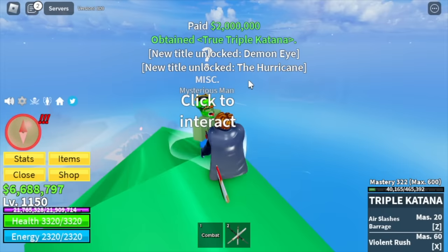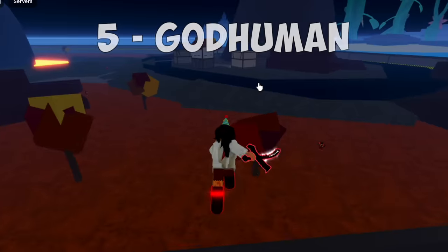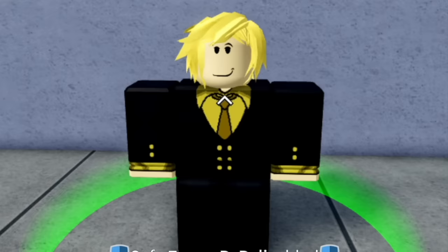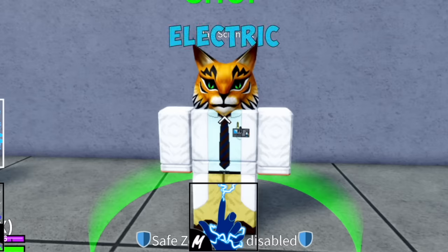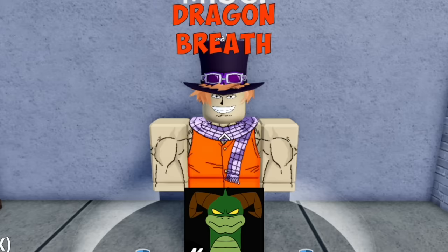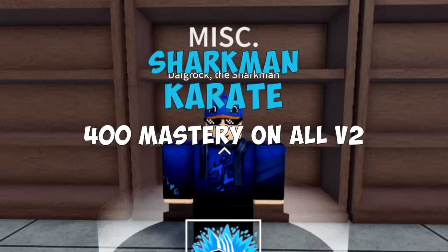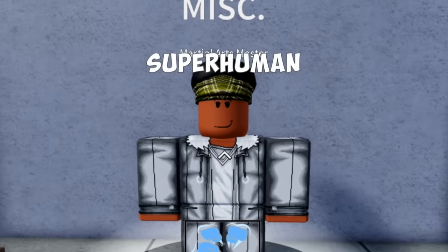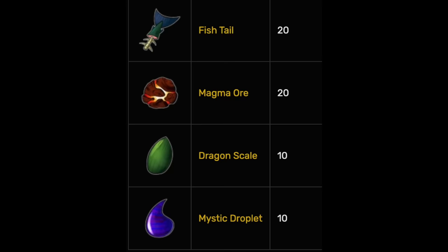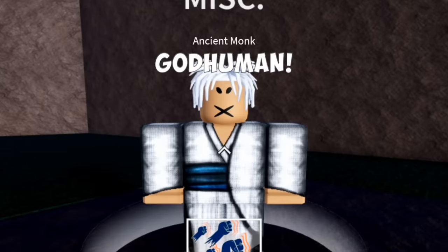Another mythical sword is on the list — we already have CDK and TTK. Number 5 is the God Human. You need to unlock all fight styles: all V1, 400 mastery, and all V2. Don't forget you also need Super Human. And you need materials: Fishtail, Magma Ore, Dragon Scale, Mystic Droplet, plus Fragments and Bellies to get the God Human.